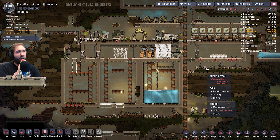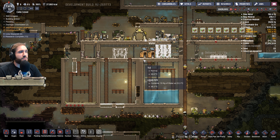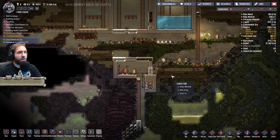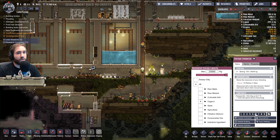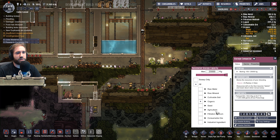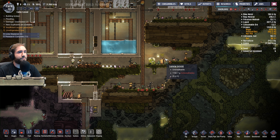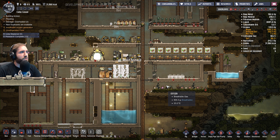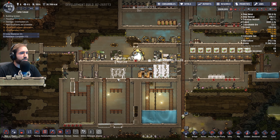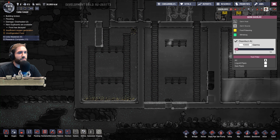So we were doing research. We've got eight dupes — that's a good amount for the moment. We need somewhere to put our polluted dirt, clearly. I thought we had a spot for that. There it is. Polluted dirt is set to go there, so we'll keep an eye on that. What do we need to build? It looks like we were working on cleaning out our dirty water. The issue is the germs — look at this already.